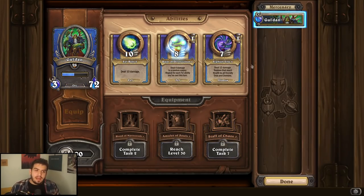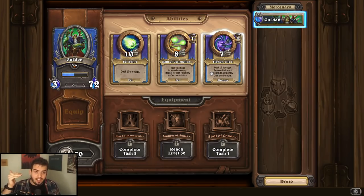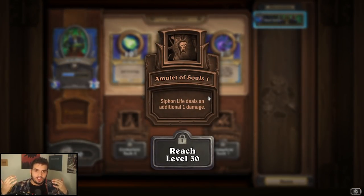For Gul'dan, it's pretty easy in my opinion. I think Siphon Soul is his best ability by far, and it's not even close — not only does it restore health to him, but it restores health to all Orcs and Demons, which is insane. For equipment, the Amulet of Souls is just so good because it makes that ability do more damage, which means in return you're getting more healing.